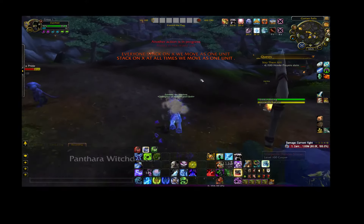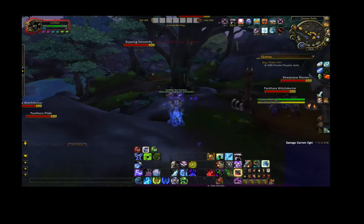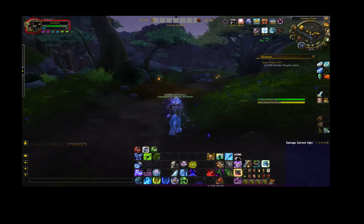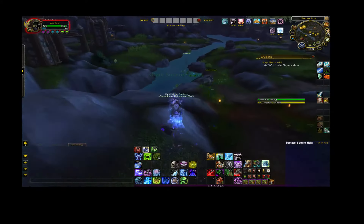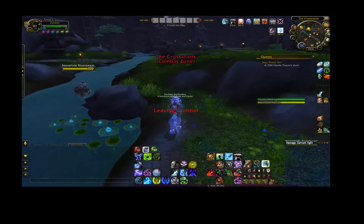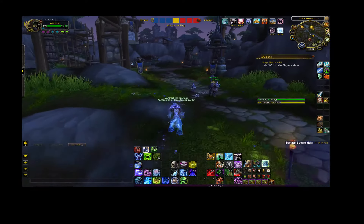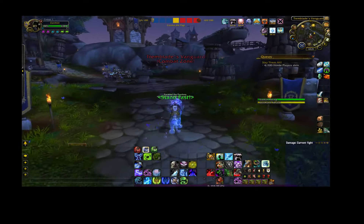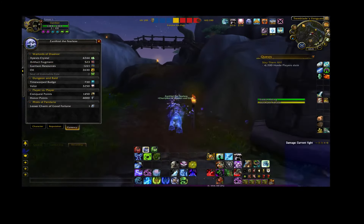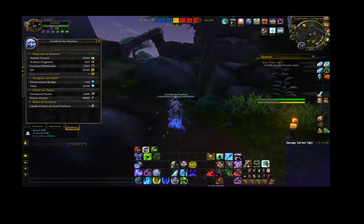Once you've checked all of the artifact spots — which I highly recommend doing before you start your farm because they're very easy and very quick — then run over to the spot at the beginning of this video and start killing as many monsters as fast as you can. The artifact fragments should add up. Already up to 523 just by going around this island for about 12 minutes now.